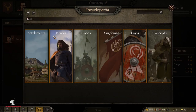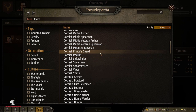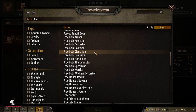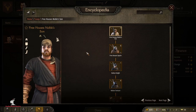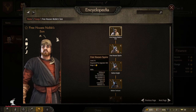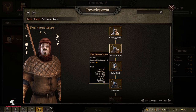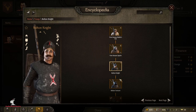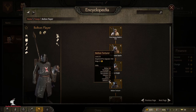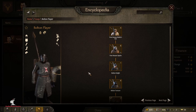There's one more troop tree I added that is brand new: the Bolton elite troops. It's called the Free Houses Noble Son, who can level up to a Free Houses Squire. That squire can go up to a Bolton Knight, then a Bolton Torturer, and they can go all the way up to a Bolton Flayer. That's the brand new Bolton elite troop tree.